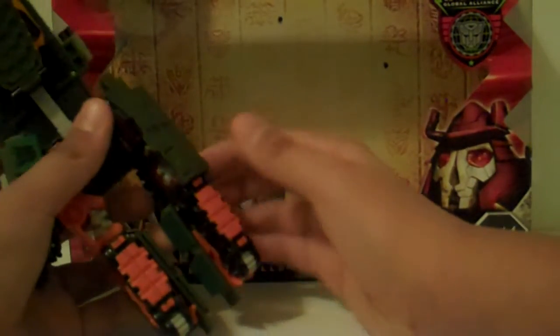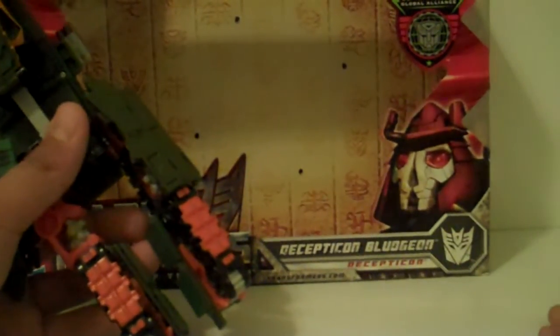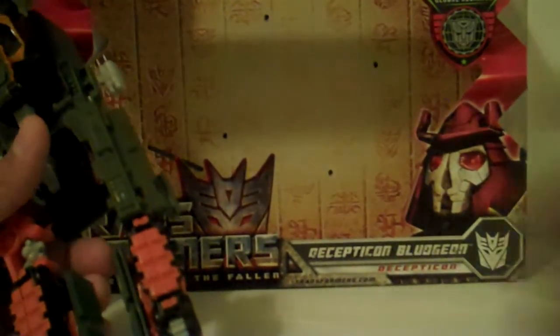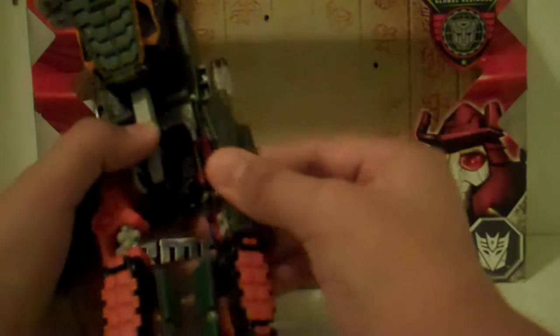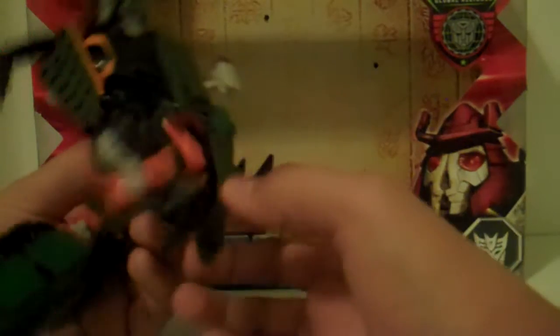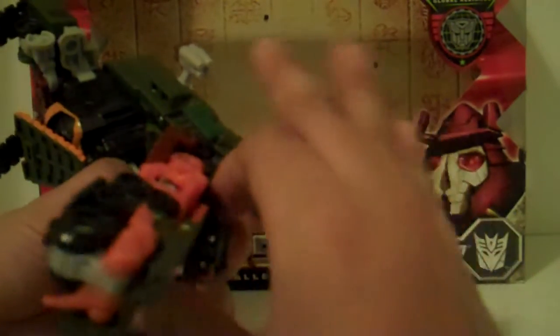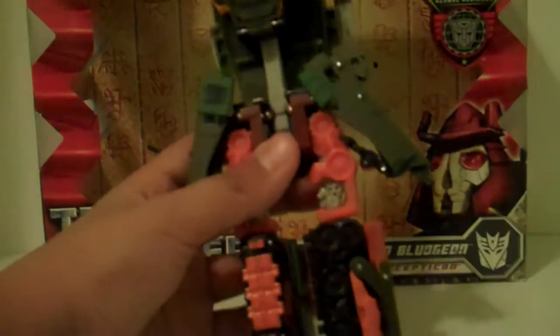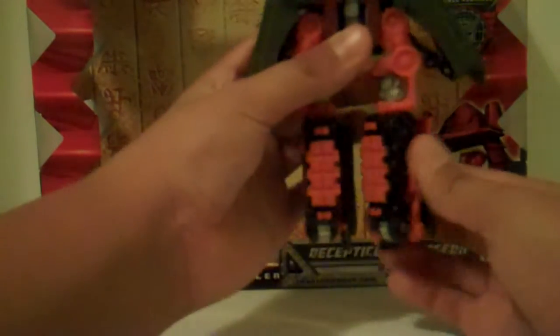Then you do the same thing for the other one — bring it up, twist it, bring it up, bring it all the way down like that. Then this part, hide it underneath there. Turn it until it snaps. Then twist that part.